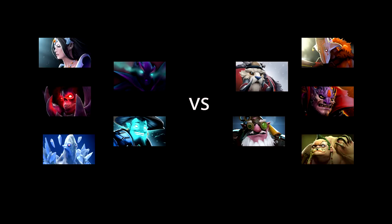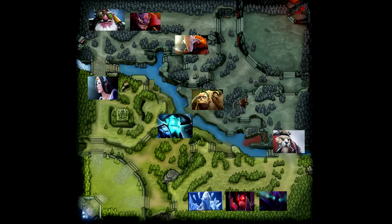First of all it is very important to analyse the draft before the creeps spawn. In terms of carry potential and late game, the matchup is very equal. We have Spectre and Storm as strong late gamers, and 3 supports who are strong early and mid game. They have Sniper and Juggernaut, and also 3 supports.